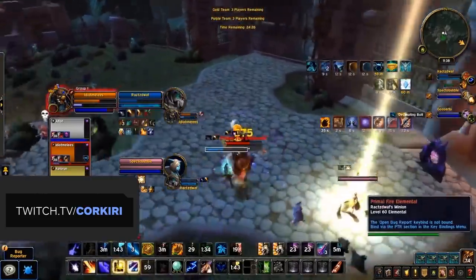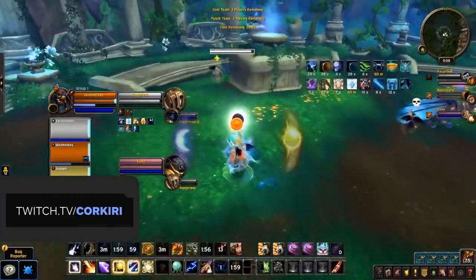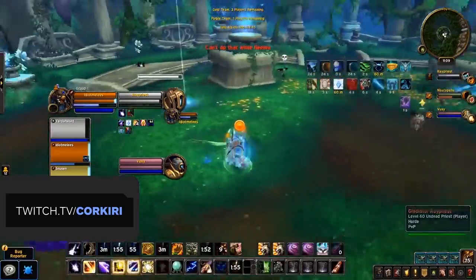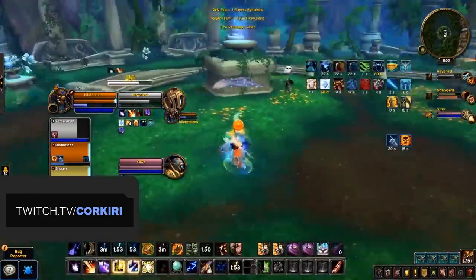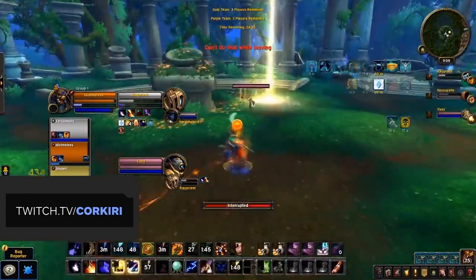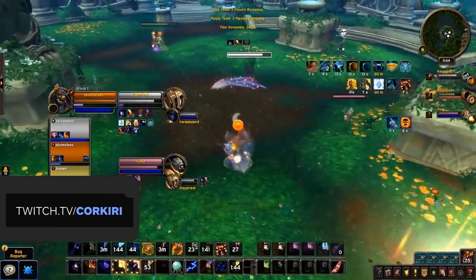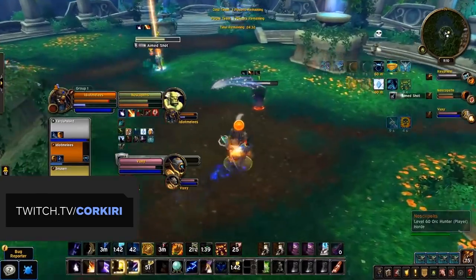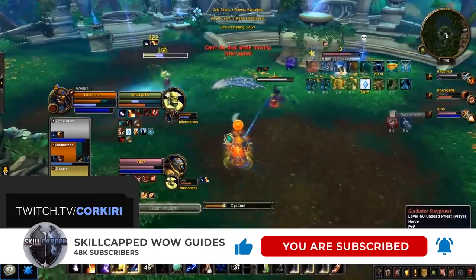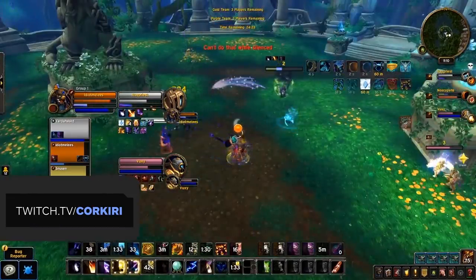We'll be taking a look at races, talents, covenants, soulbinds, conduits, and even legendaries. However, this guide has been made using the current beta build, and we'll be releasing a refresher guide once Season 1 begins and things are more solidified, which will cover any outdated information along with a more in-depth look at how to deal damage, perfect your playstyle, and even discussing which comps are best. So don't forget to subscribe, like this video, and ring that bell to be notified the moment those guides are released. Without any further ado, let's jump straight into the video.